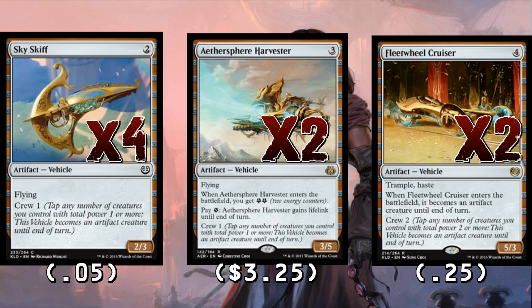Fleetwheel Cruiser has come down from $1.25 to a quarter and is definitely worth playing. When it resolves against control it's great, and if on turn four your opponent plays Saheeli into a naked board, you can drop Fleetwheel Cruiser and just eat that Saheeli. It's a big thing that most of the deck can crew, and having haste naturally on something this large means we can finish the game really unexpectedly. It's a great top-deck late.